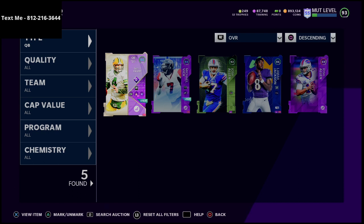If you haven't joined our text message membership, we have a great tip coming out this week with offensive tips and schemes that are going to blow your mind with what you can do with this Brett Favre card. We'll be doing full analysis on that, so shoot me a text if you want to sign up — it's 100% free. My number is 812-216-3644.